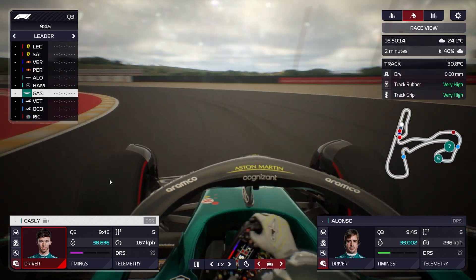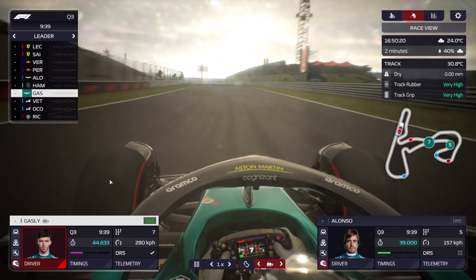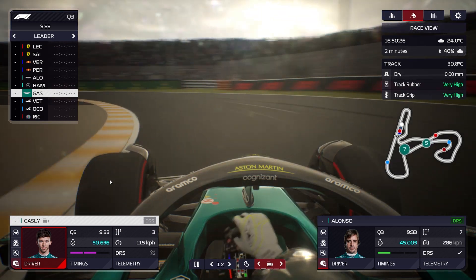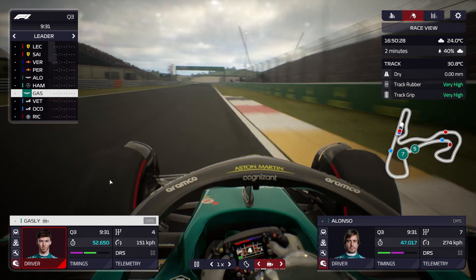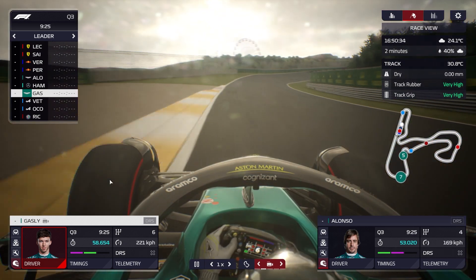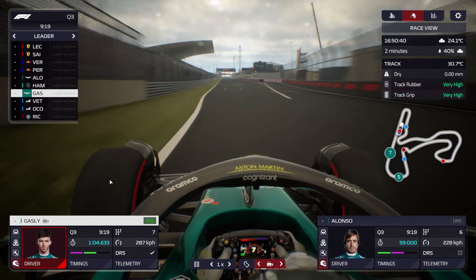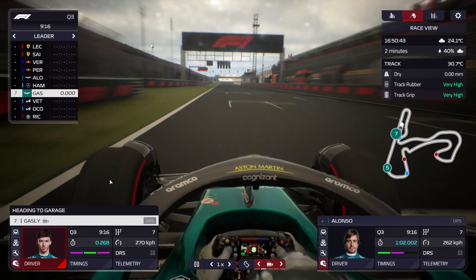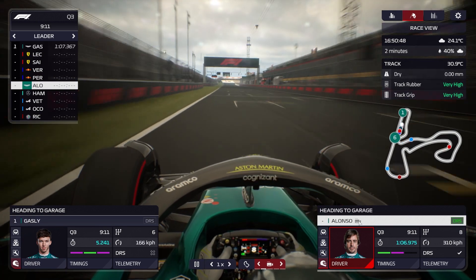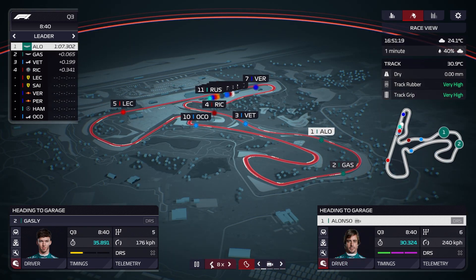What about Fernando Alonso? He's purple in the middle sector. Pierre Gasly throws it round the final corner - one minute seven point three. Fernando comes up to the line - it's a one minute seven point two, and that puts him on pole position for the moment. Vettel only P3, Ricciardo P4, Ocon P4, Leclerc P5. Hamilton starting his lap, Perez now, and Max Verstappen comes up to the line - he takes pole.